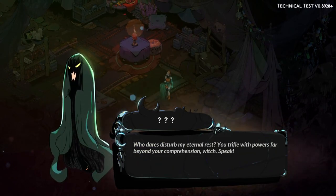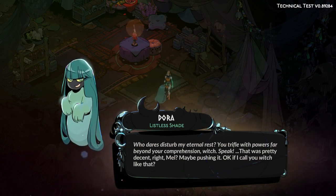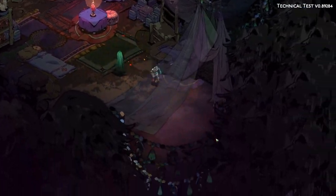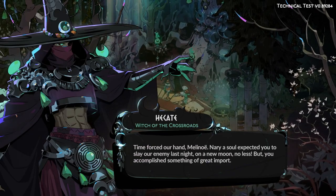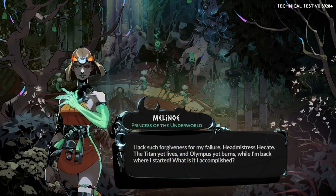This approach not only enriches the narrative but also makes Hades 2 a more inclusive game that represents a wider audience. By seeing themselves reflected in these characters, players from diverse backgrounds feel more welcomed and connected to the game, enhancing emotional engagement and investment in the storyline. Moreover, Supergiant's commitment to diversity sets a new standard for cultural representation in gaming, challenging other developers to think more inclusively — a powerful step towards broader societal change where all players feel represented and valued.